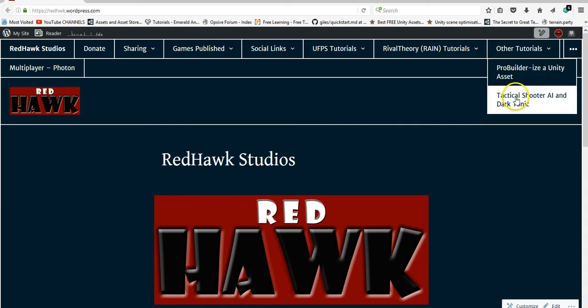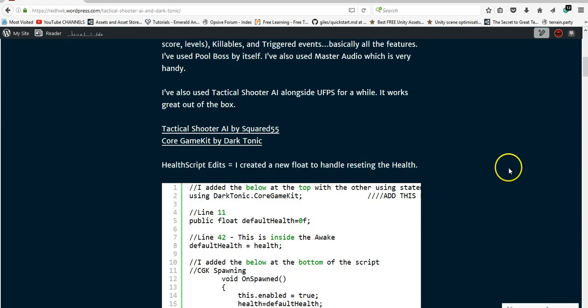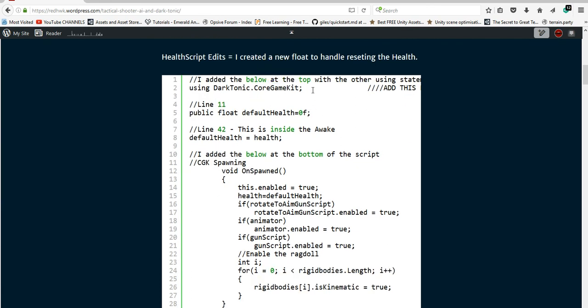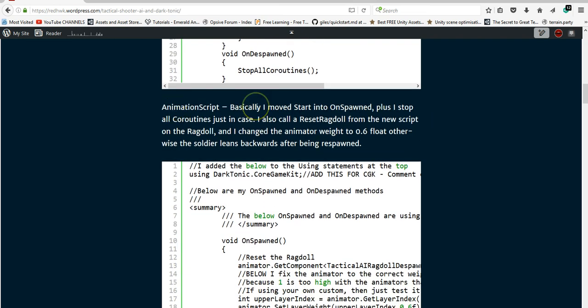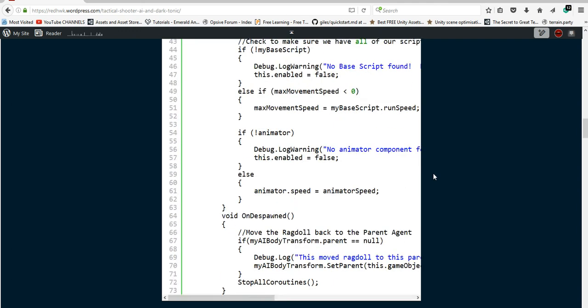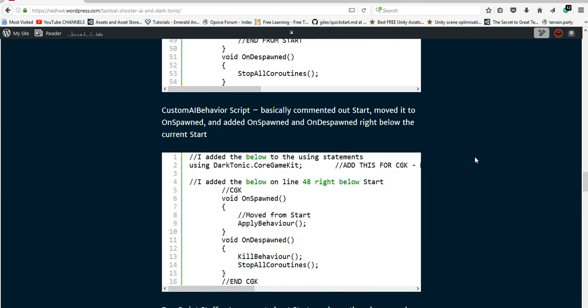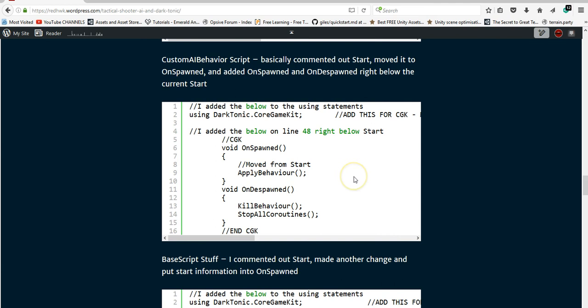If you go to my website under other tutorials, I've got the Tactical Shooter AI page. Down here I talk about each of the scripts — I've got my health script edits, the animation script edits. I talked about some of the differences like moving Start to OnSpawned, and I made all the co-routines stop — that's more of a just-in-case thing. There's the Stop All Co-routines call right here. For the target script I talk about the changes there. And on the custom AI behavior script I have some of the changes I made — mainly ending all the behaviors that were created and stopping all the co-routines.